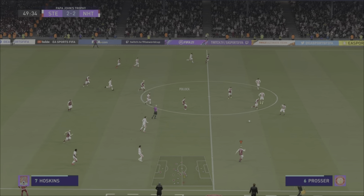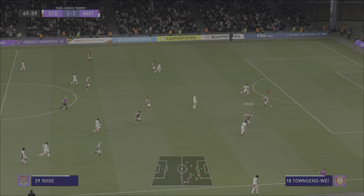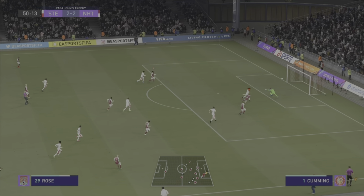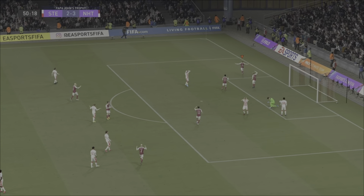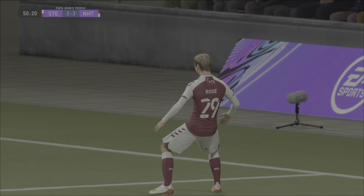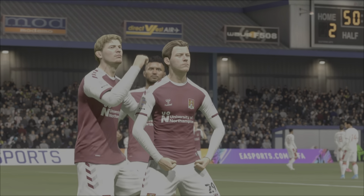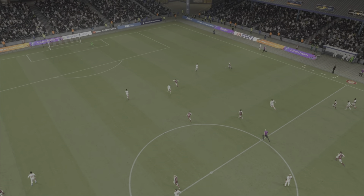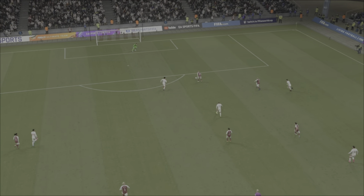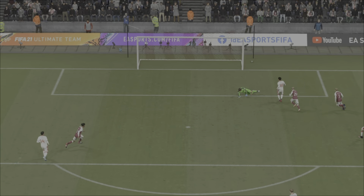Dinanga loses out and here is Pollock, can play it forward for Sam Hoskins. Ball through now for Danny Rose - Danny Rose 1-on-1 with the keeper, doesn't miss! Danny Rose has a hat-trick in the EFL Trophy. Look at that look on his face - tells a story, doesn't it? What a goalscorer Danny Rose is. It is 3-2 now to the Cobblers.